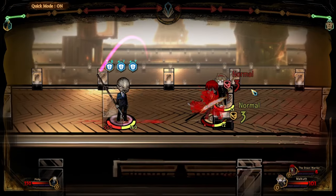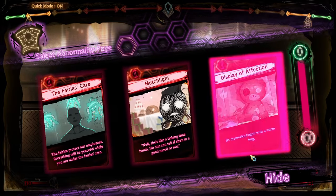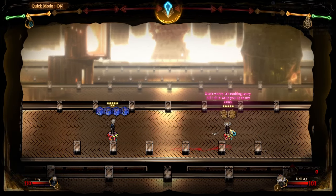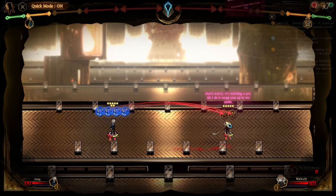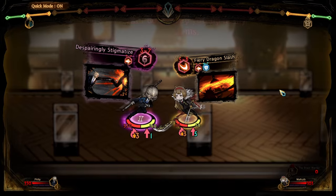We want all those negative abnormality pages. So we get three negative emotion points on here, so we'll always get Display of Infection to increase our power. From there, Fixer and Remembrance is going to activate, and we're just going to use one Fiery Dragon Slash just to get two ashes.